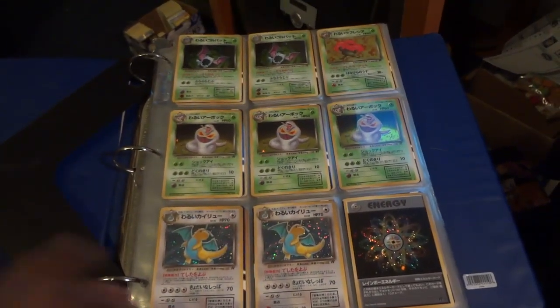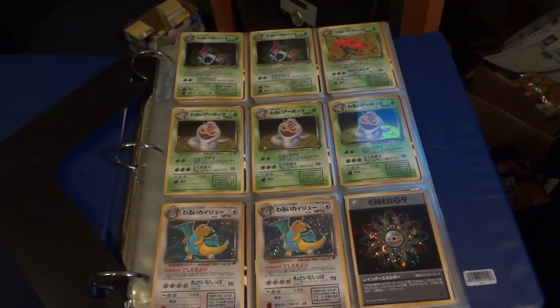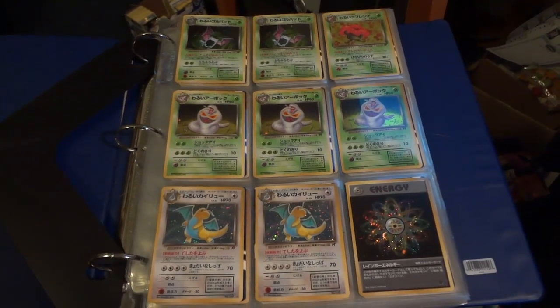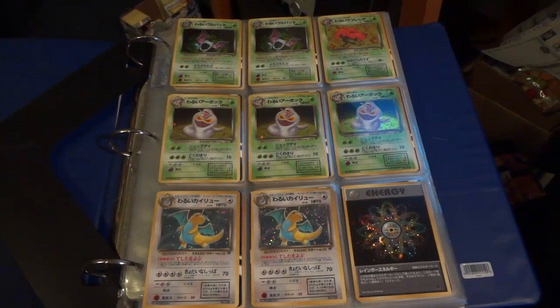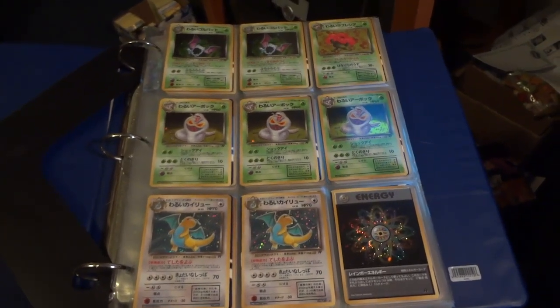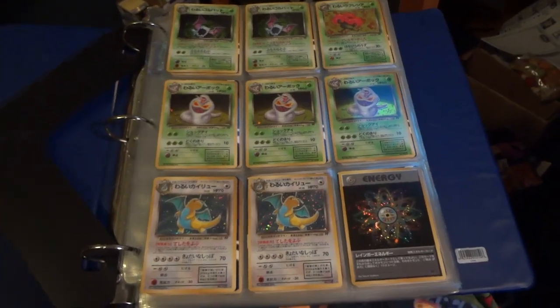That's my stuff for trade or sale. My wants are on thecatsmeowth.com — be sure to check it out before making an offer, it saves a lot of time. Thanks again for watching. Tomorrow is a surprise Monday, and since I've opened a lot of Japanese stuff lately, we'll stick to something English. Stay tuned.